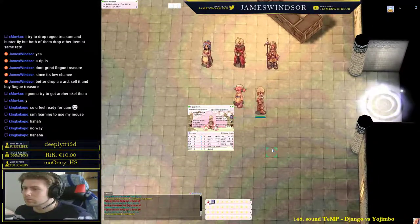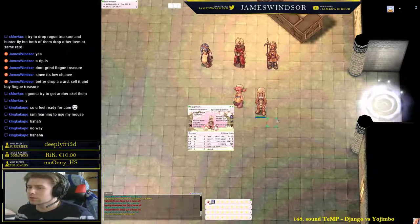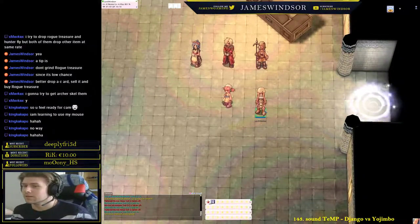I guess you should put strength, dex, and agility. I'm going to be a fighter, so I'll have some strength, some agility, a tiny bit of vitality, and some dexterity to make sure I can hit. Now that we've covered that, we'll be finished soon.